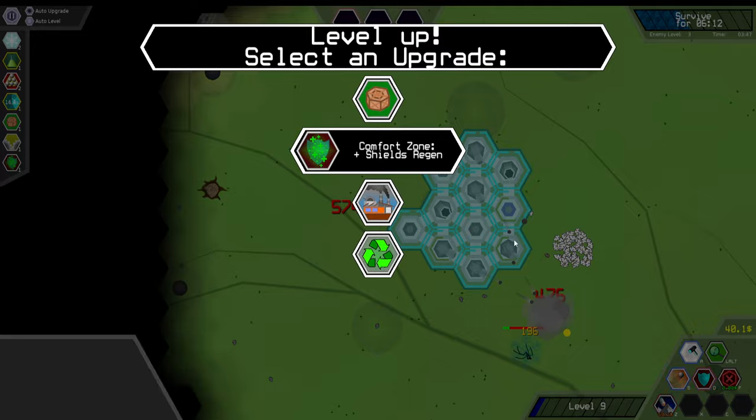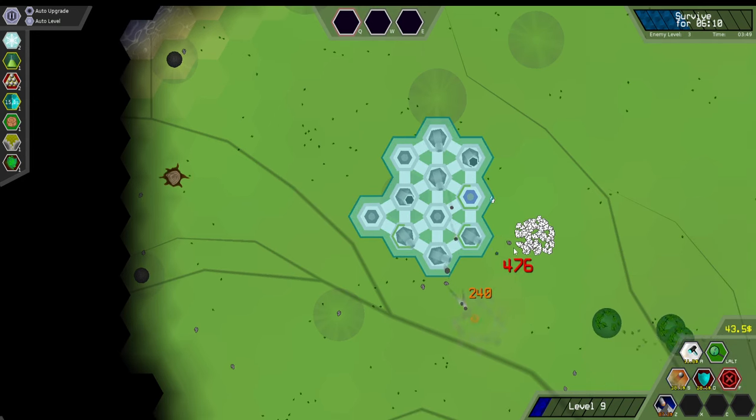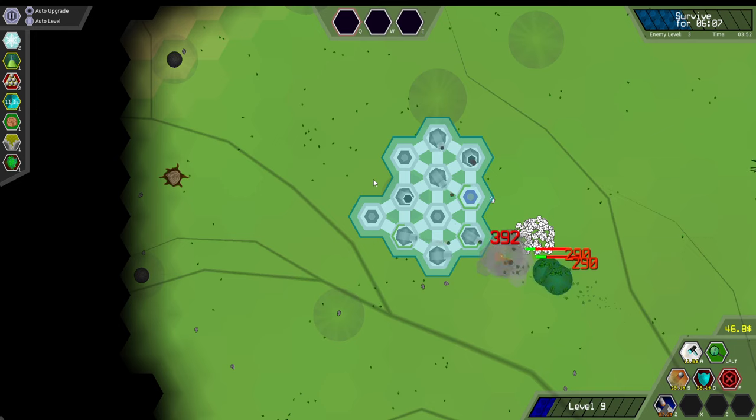See, like it missed that one — it hit the one behind it, but it wasn't aiming for the one behind, it was aiming for that one. So they're not the most reliable ways of defending the base. It wasn't letting me build anything there so I'm assuming you probably can't.